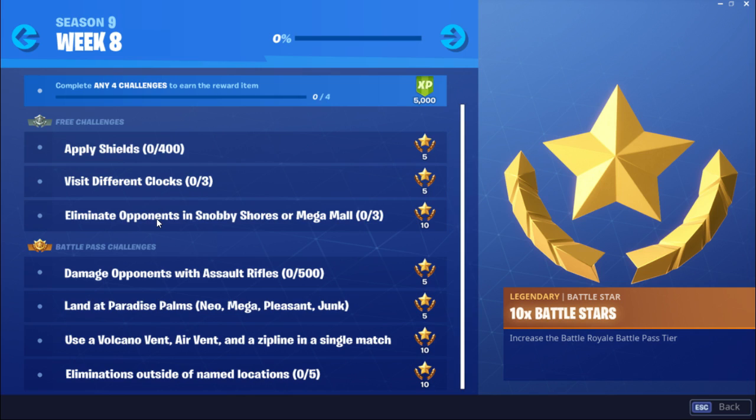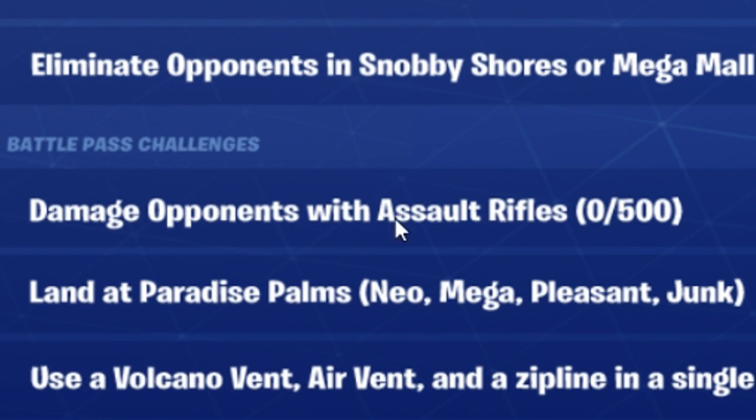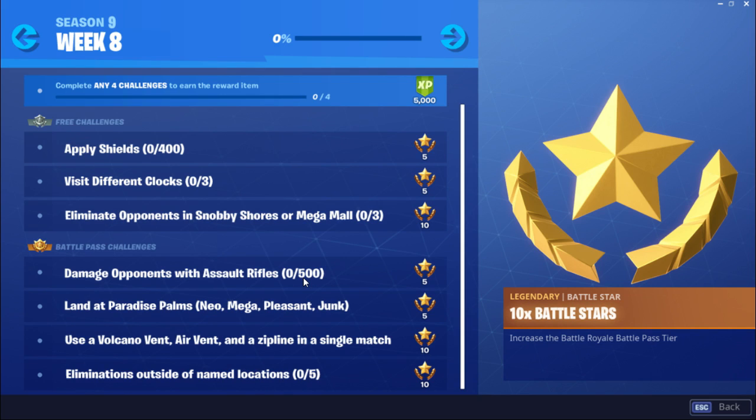Next up we have Eliminate Opponents in Snobby Shores or Mega Mall. I suggest Snobby Shores is better than going to Mega Mall, because Mega Mall is super chaotic and not many people like the location. But if you want a hot drop, you can go Mega Mall as well. Next up, Battle Pass Challenges — the first challenge is Deal Damage to Opponents with Assault Rifles, 0 out of 500. I'll probably have some sort of tutorial for this one.